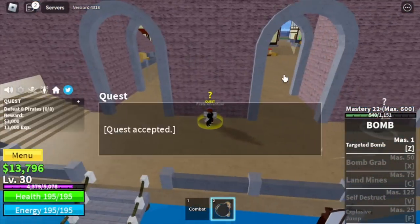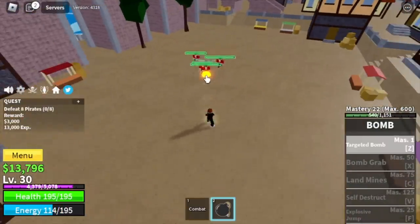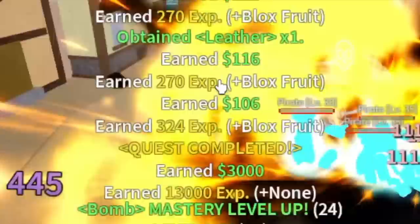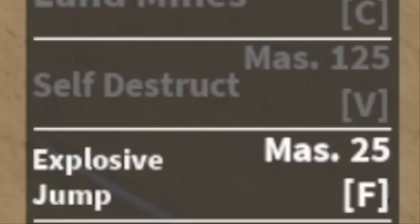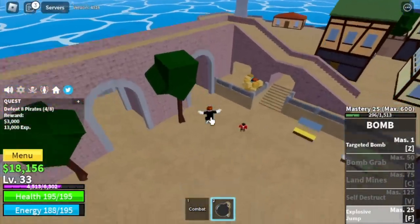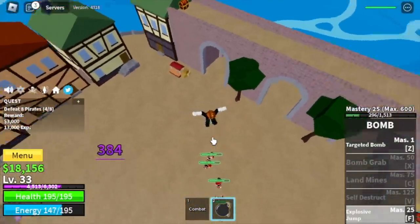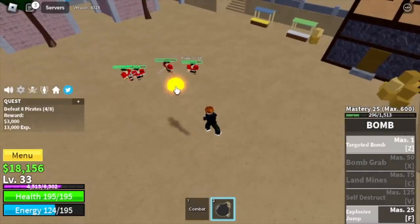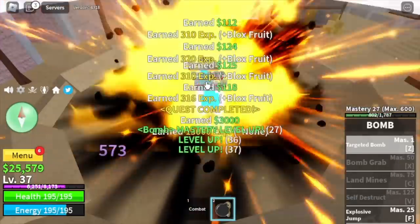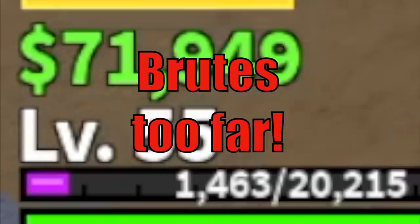Same strategy: lure and use your Z skill. We will be unlocking our second skill, the F skill — it's called Explosive Jump. Now for the combo: F skill and Z skill. Grinding will be faster. I decided to grind here until level 55 because the brutes are too far.